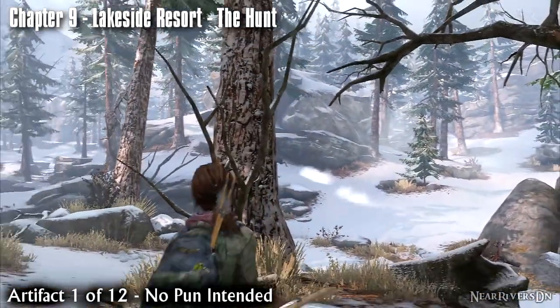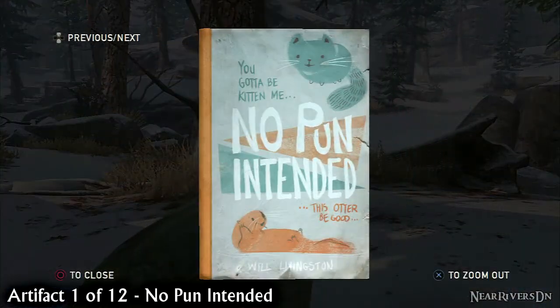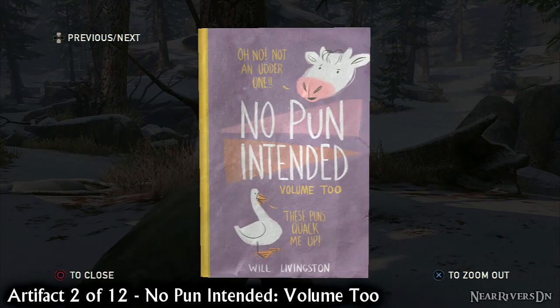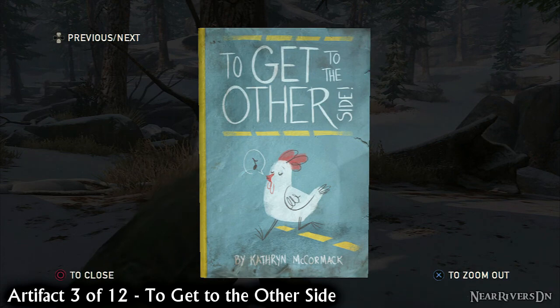The first nine artifacts are given to you right away. All you have to do is open Ellie's backpack and scroll through each of them. Make sure you use the triangle button to flip them if you get the choice, because sometimes they don't register as collected unless Ellie comments on them. It's worth mentioning that despite Riley's pendant clearly being a Firefly pendant, it still only counts as an artifact.